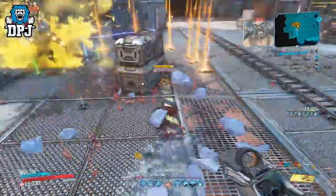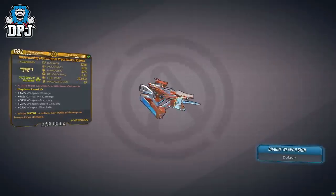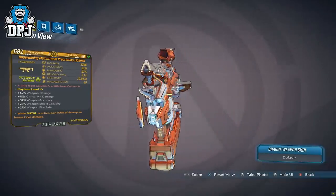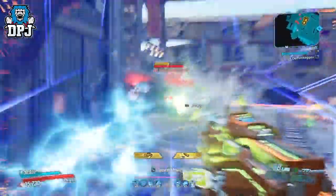Moving on, in at number 9 we have the Proprietary License. This Hyperion SMG — I already made a video on it, in which I mentioned I saw it quite early into playing this DLC but set it aside and kind of forgot about it. That was my mistake, because after actually testing this thing I found out it truly is unique and an amazing weapon. It comes offering all elements and is a 5-round burst.